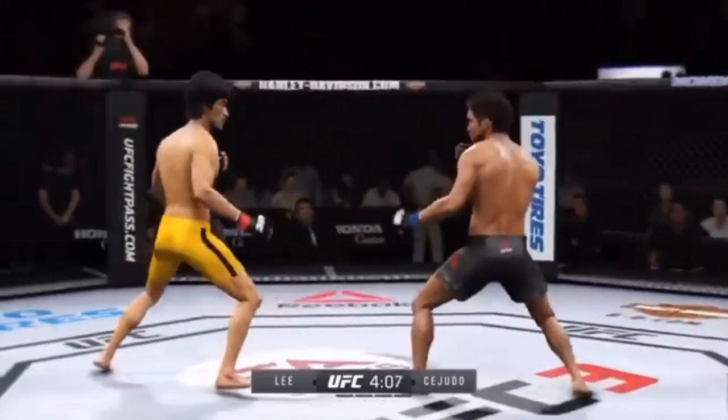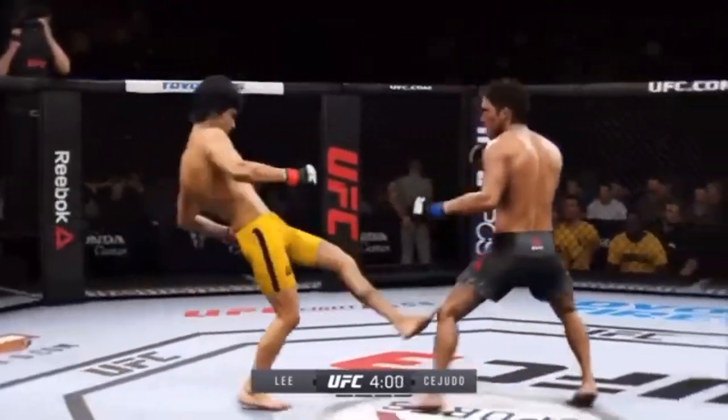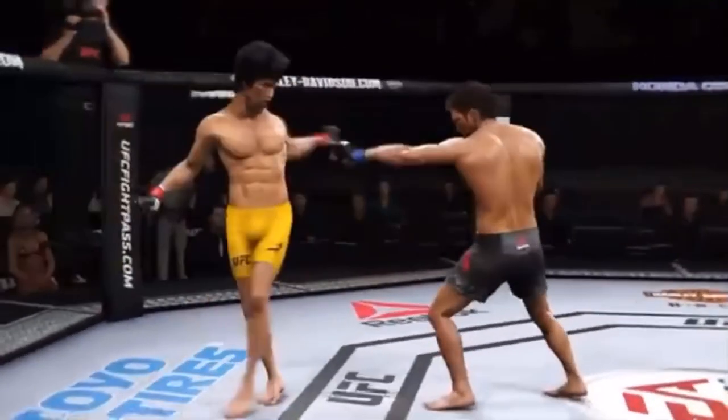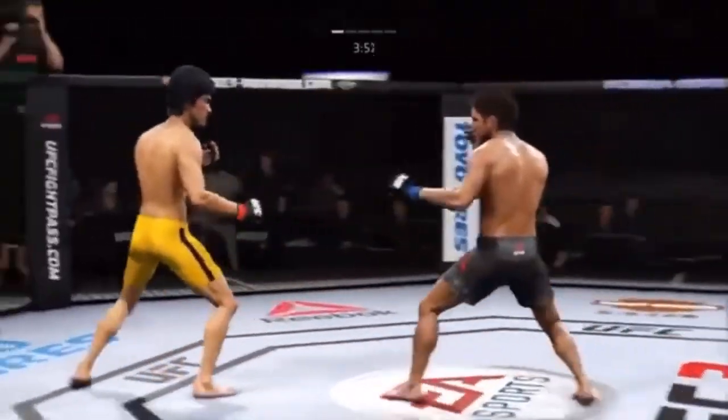Kick to the body now. That one won't land. Well, that kick landed — the body beautifully placed right underneath that elbow. Let's see if he makes the adjustments now defensively to avoid opening up that midsection to further damage by that kick. Look out! That's a really strong leg kick there by Lee.